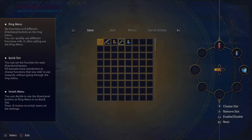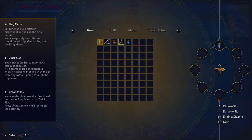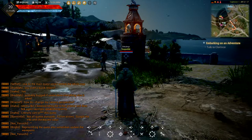If you press R2 or L2 you can cycle through the different slots. So you're going through the first, second, third, fourth slot — like that.